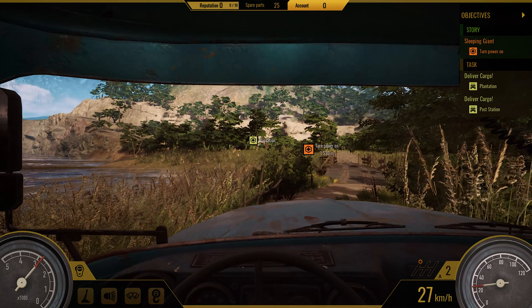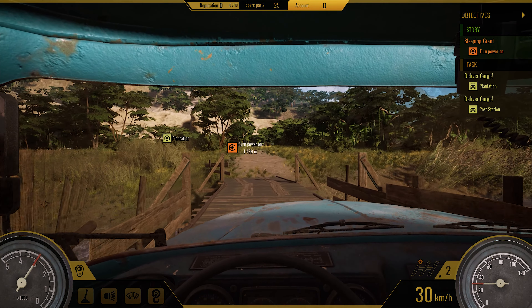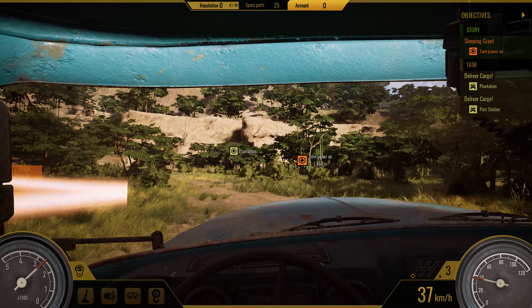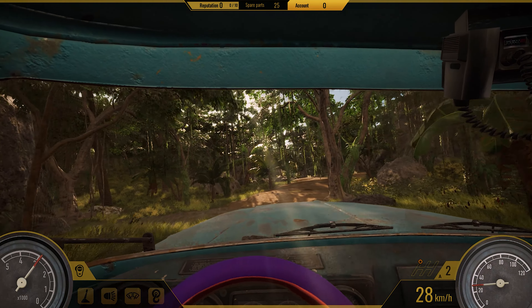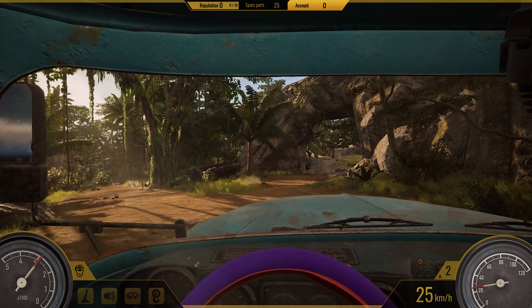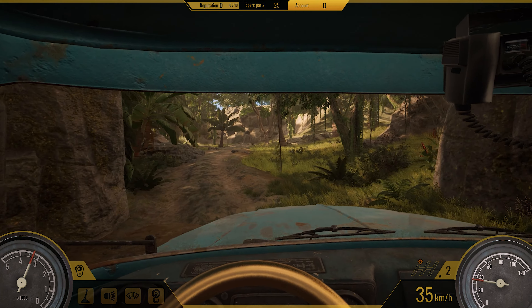We took care of a better implementation of DLSS compared to what you could see in the prologue. DLSS utilizes AI-powered upscaling to deliver images that appear as sharp as native resolutions while rendering at a lower resolution. This not only results in improved performance, but also allows players to experience the game at higher graphical settings without compromising frame rates. It only works on NVIDIA graphic cards.